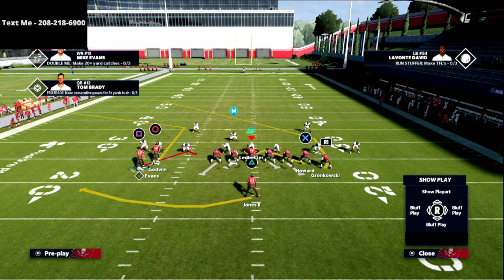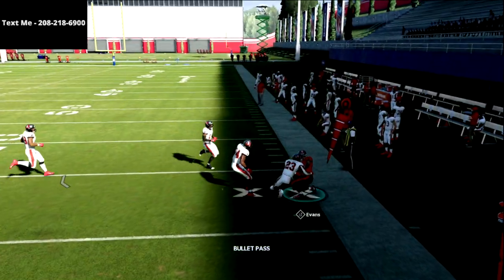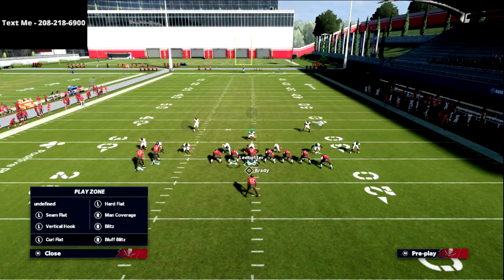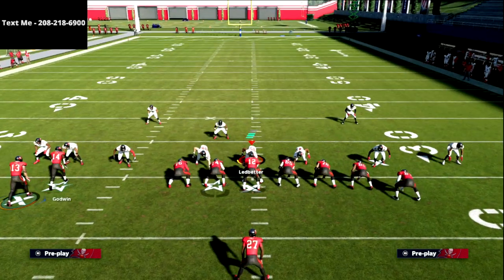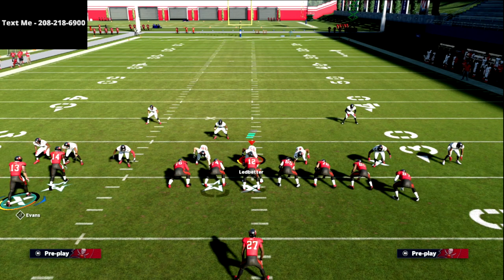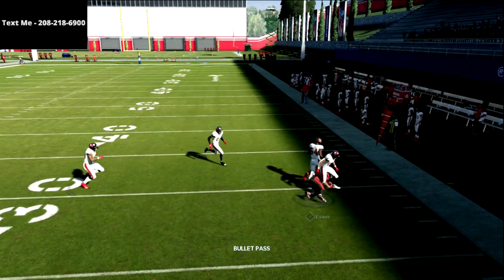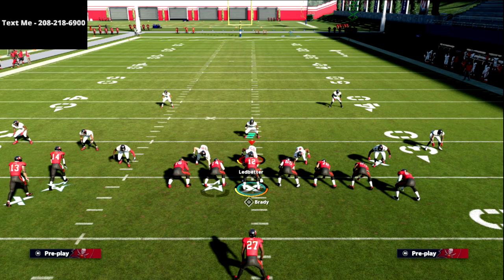What we're going to do here is really simple — we're just going to leverage the power of this snap throw to Mike Evans. I'm going to motion him across to the right, snap the ball right in that little pocket, and basically throw it out there every single time. As long as they're not in cover two on the outside, this is going to be very effective — really good against the blitz and especially against the meta mabel coverage. It's a simple little five-yard route.